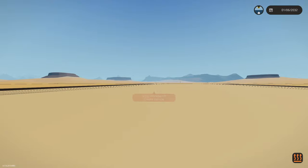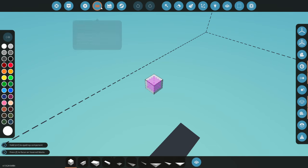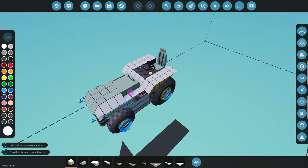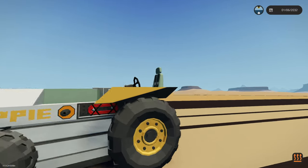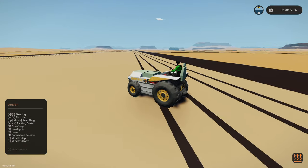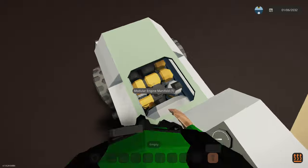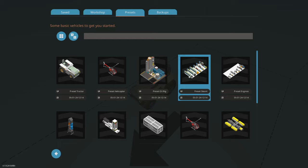We're over at the train yard. Let's jump in and look at the presets. There's a new preset tractor — let's take a look. It's a happy tractor. It's got a horn, headlights, winches, start and stop. It did start up — just a basic tractor. It's actually got a modular engine in it, which should help people learn how to build stuff.